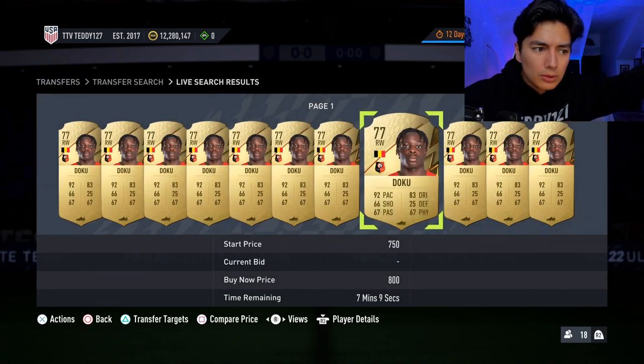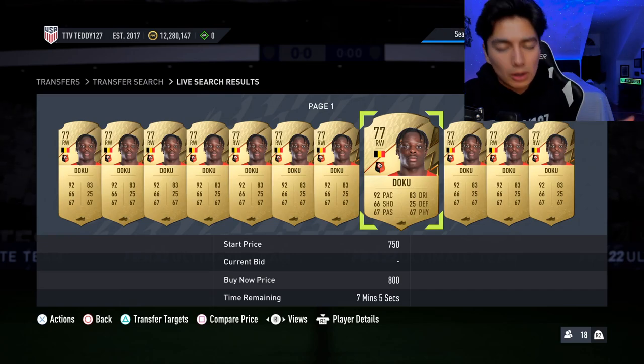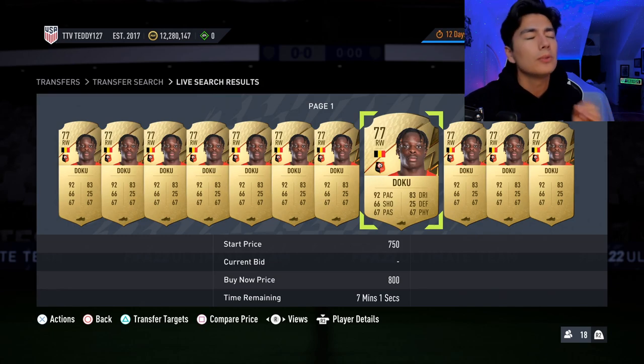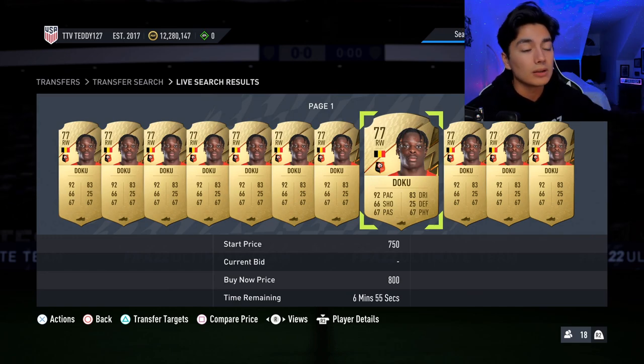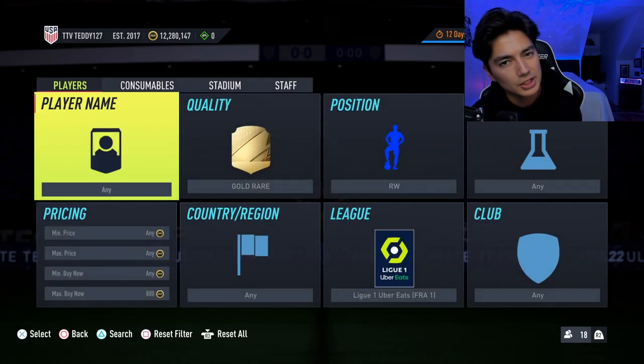Enough of the Ligue 1 SBC cards. I think they'll go up if the Ligue 1 SBCs come out — that's basically it. And if they do come out, I think they're going to do so, so good. But now let's go into the other cards — those are the ones where you can really make a lot of coins, triple or more, if the daily challenges do come out.